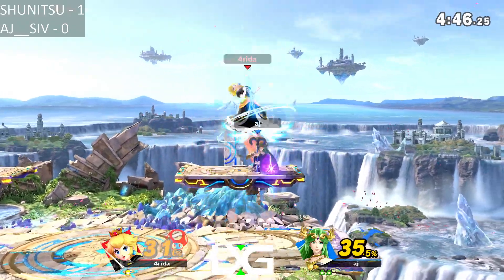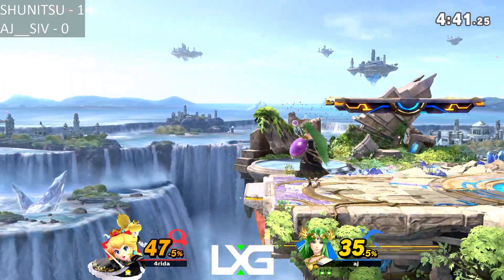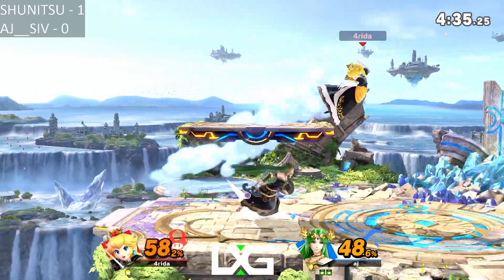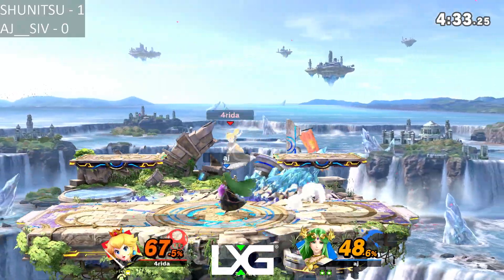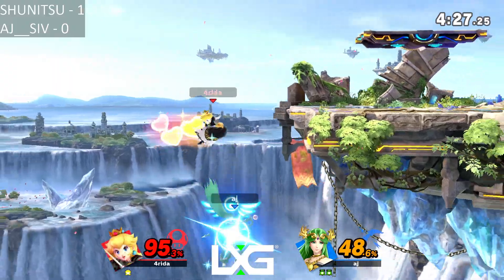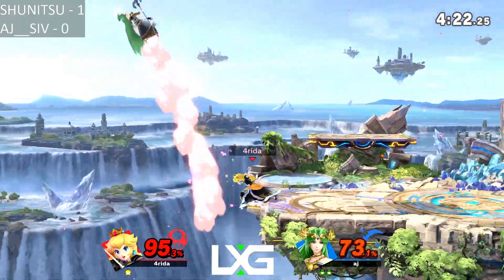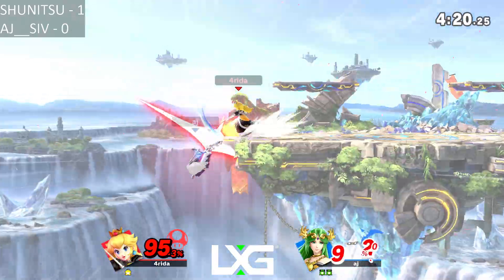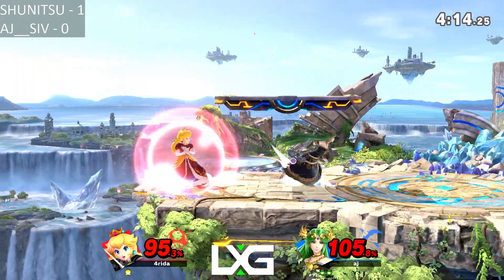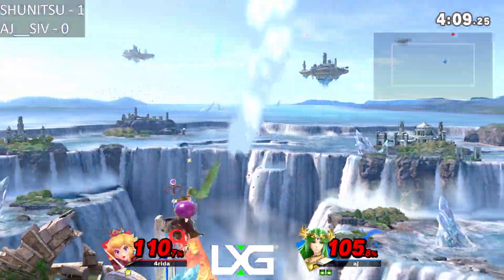One thing I've seen AJ use a lot more in this set is Nair and his up-air — really good juggling done by AJ. He's really been using it well to catch Shunitsu in a lot of neutral situations and start converting them. Arjun's game plan is a lot different from Shunitsu's in terms of play style — Arjun really likes going for those combos where you get 5-6 hits in. Shunitsu is okay with taking 2-3 hits and then moving on stage. Shunitsu sets up a solid edgeguard here but AJ actually makes it back — really good recovery from AJ, catching him in his head, and the up-air finishes the game.